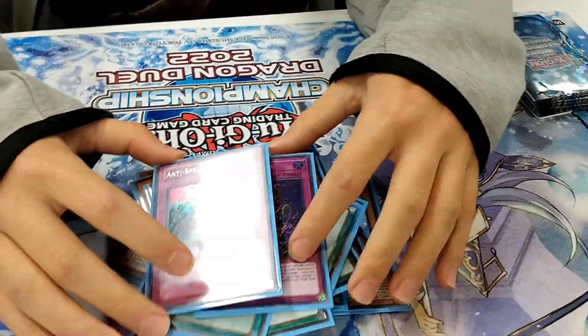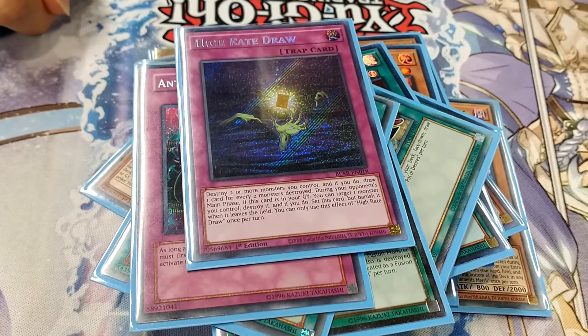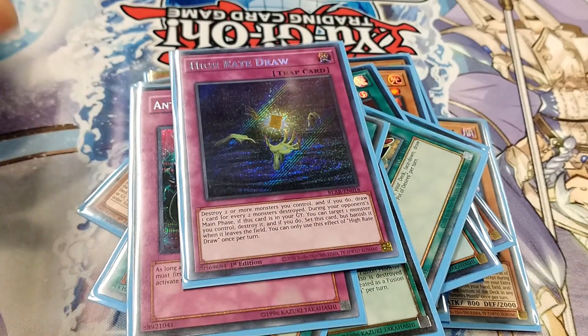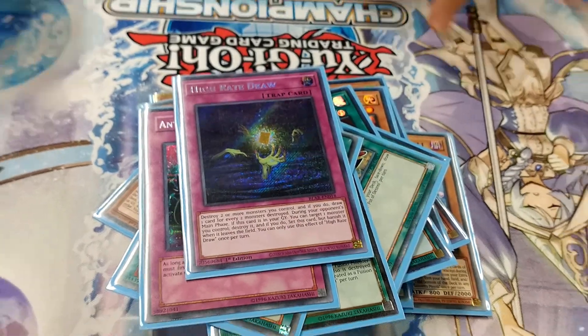So what does that card do? High Rate Draw will allow you to, while it's in the graveyard, destroy a monster you control to reset it to your field. It allows you to pop a Tear Monster and then resolve its effect during the opponent's turn. On your turn, you can activate it to destroy two or more monsters that you control and then draw cards equal to the amount you destroyed. It's pretty spicy.